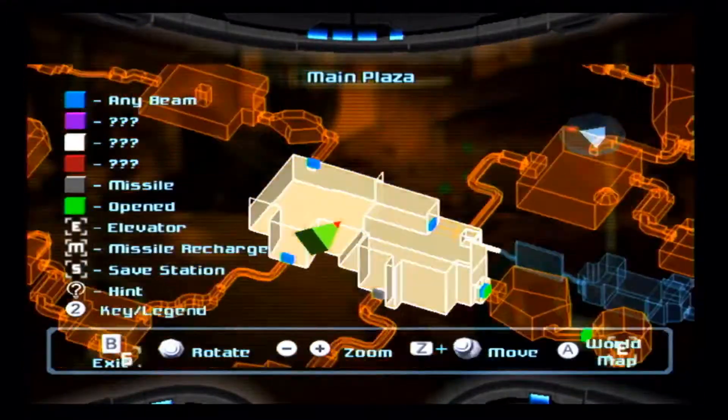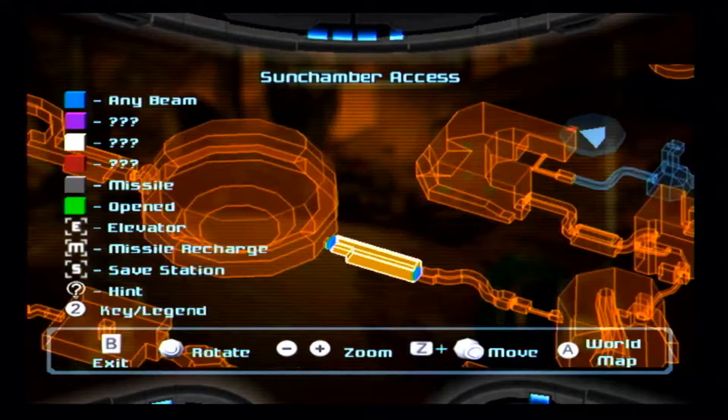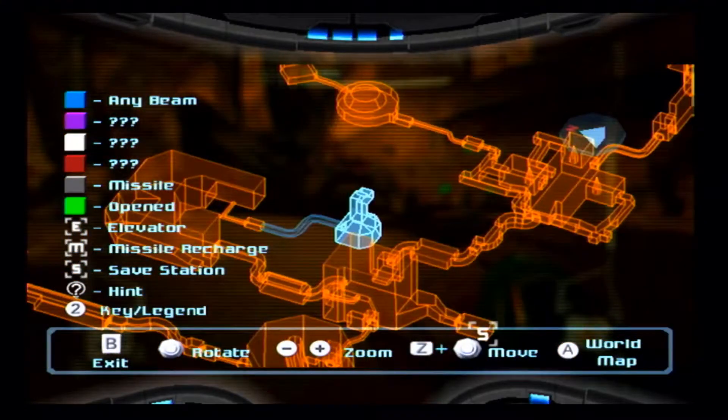Let's see anything I can collect now. Not really that I can think of. I mean this takes spider ball, but I'm going to hold out because I want to do that when I get the gravity suit, which is actually a power-up we received in Zero Mission — so that's not much of a spoiler because gravity suit is a mainstay since Super Metroid.